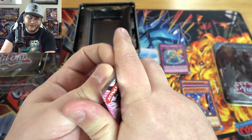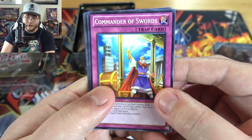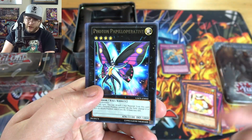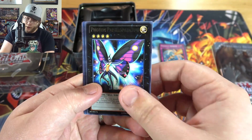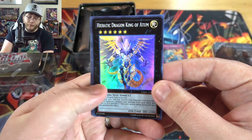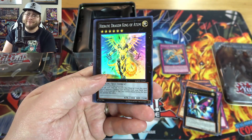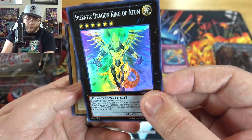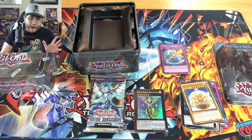Here's the other Galactic Overlord pack that had more of a silver look to the name. Commander of Swords, Wattail Dragon, Xerath, Overlay Owl. We have a Photon Papiloperative — it's a weird word to say. There we go, a super rare — Heretic Dragon King of Atom, which for a while was a pretty pricey card from the set. I remember it being around the $20 mark. Either way, that is a good card from the set. At least we got a holo — we know it's not gonna be all rares.